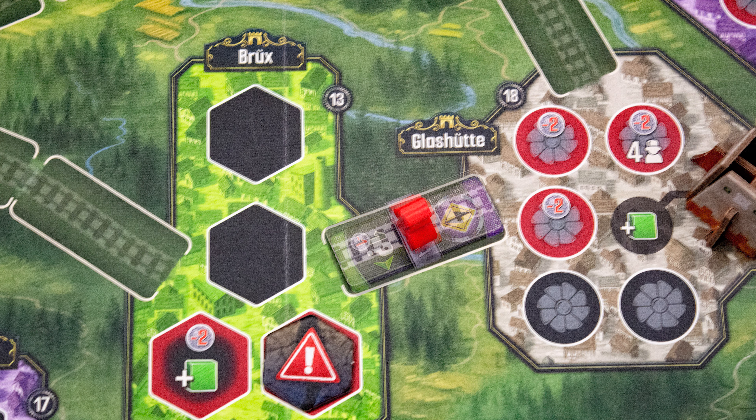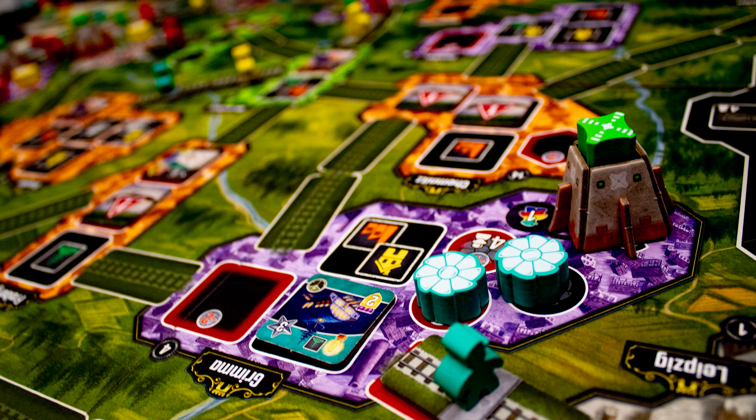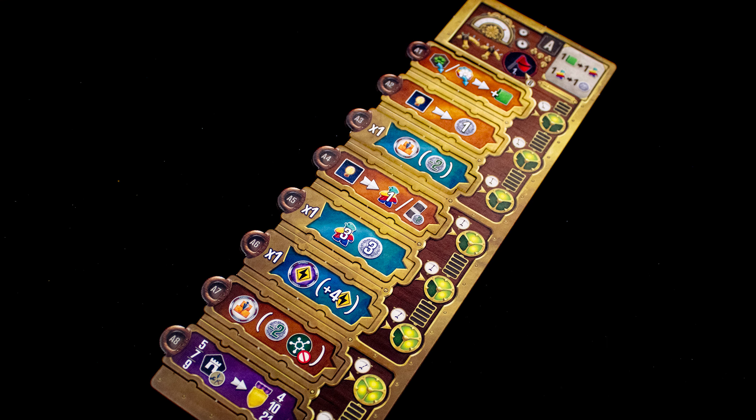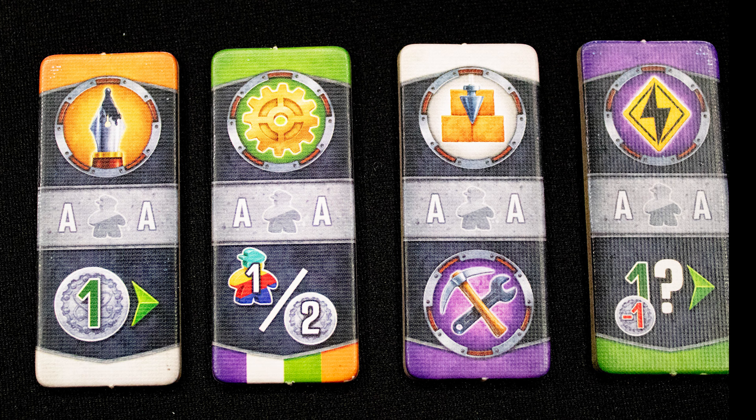The fact that you have to spend action tiles to build rail links means you have very tense decisions about what actions to keep and what to give away. While there is some interaction with the placing of networks, you're mostly using your own money, workers, and uranium to power things. The unique technologies also elevate the game's skill ceiling.